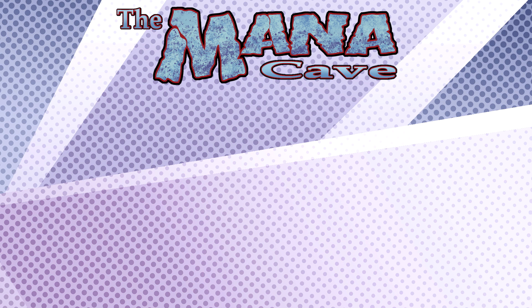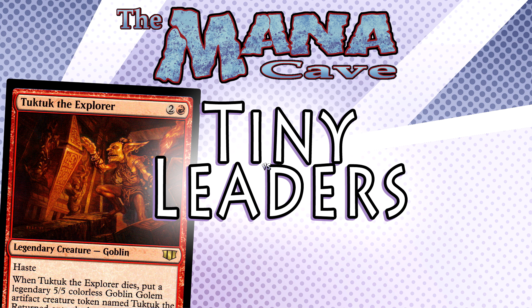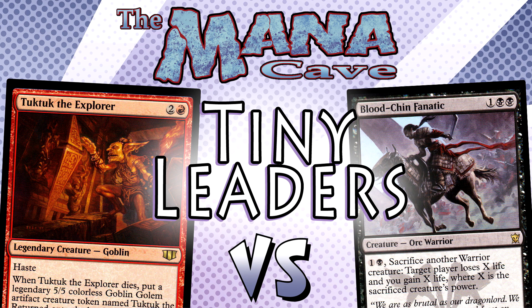Tonight on the Mana Cave, part two of Tiny Leaders. Ed's Tuk Tuk the Explorer deck versus Steve's Messy Eaters deck. It's normal for a red aggro deck to go 45 minutes, right? Welcome to the Mana Cave.